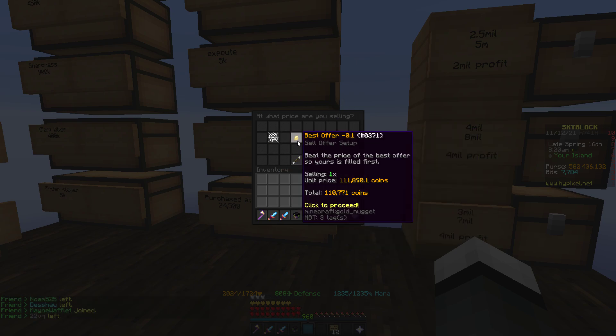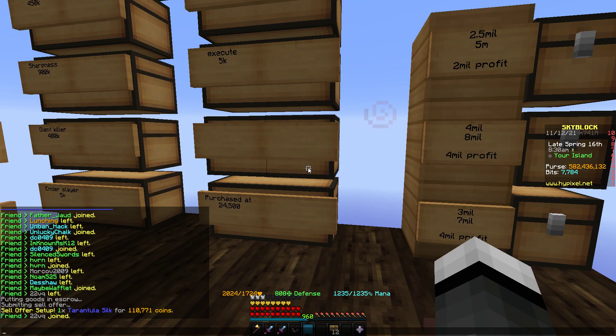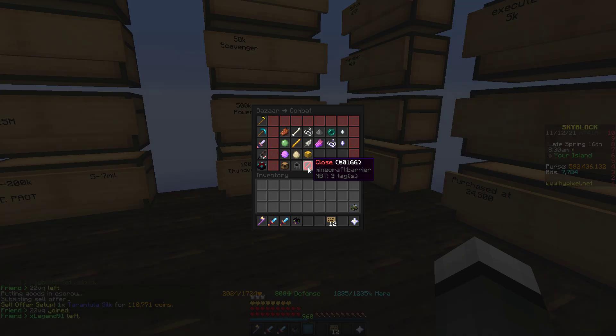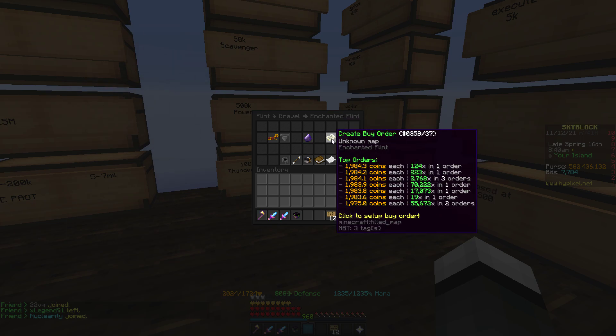Or you can sell order it, and now you just made 29k just like that. So that's really high — like 20-30% profit. The next thing we're going to go over is flint itself. This is super cheap for flint. The last two, three days it's crashed a ton.